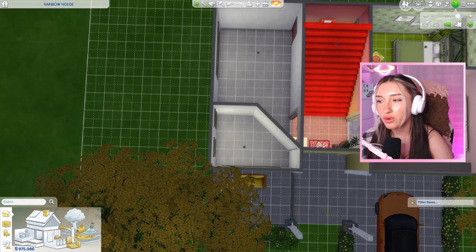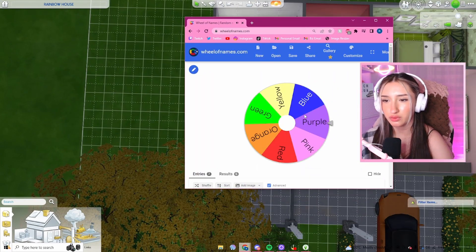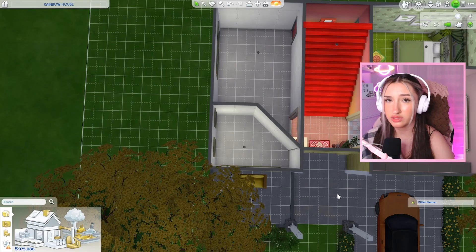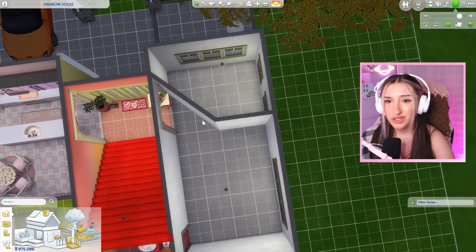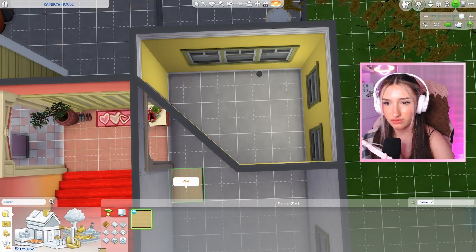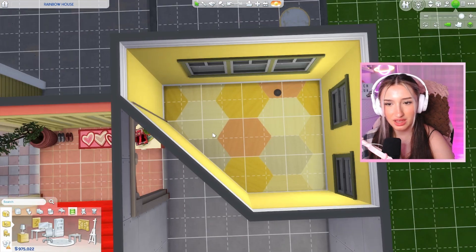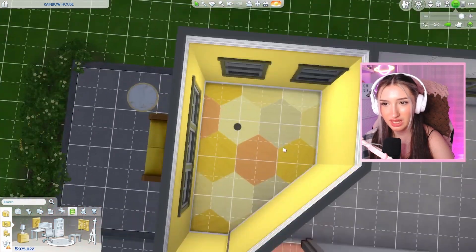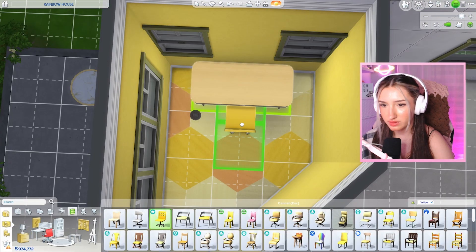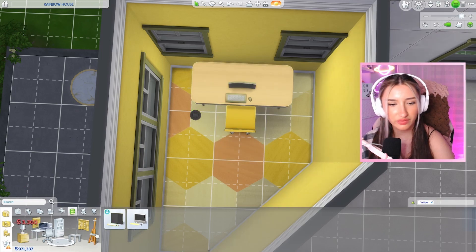Now let's roll for the study slash office. I'm hoping for blue. I really thought I was going to be a psychic two times in a row, but we're doing yellow again. We got yellow floors - I was wrong about that. Let's add a computer in here. I was thinking of putting it on this wall. We got ourselves a yellow desk. This chair works great. A yellow computer, of course.